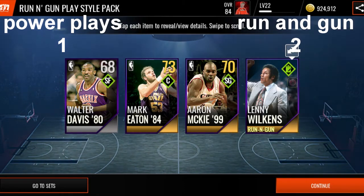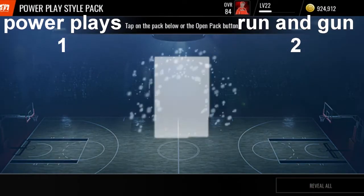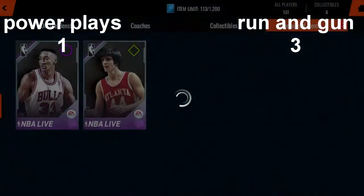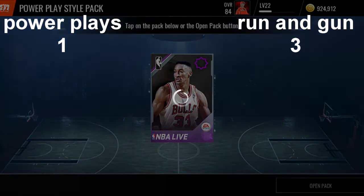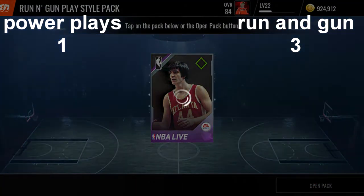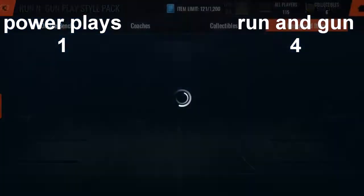Oh my God, no way — a double gold and a gold coach. They would have to pull at least an 81 overall elite to win. They came close, but no cigar. Let's clutch it off — we're going to open the power plays first this time. And bang — if they come through with a 70, bang — and the run and gun wins.